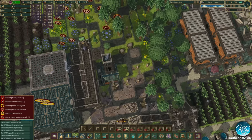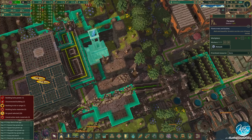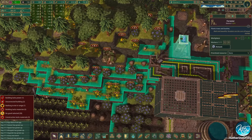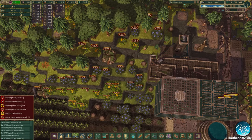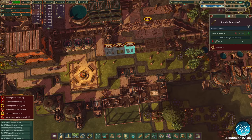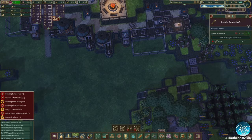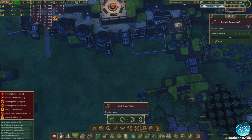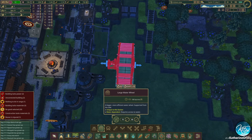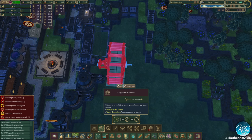This game is kind of interesting in the way that you really have to check back for stuff really often. We do have a forester here as well — so that's fantastic actually. Let's do this part — the water wheels, the mega wheels. So we have large water wheels, and we can put one here.